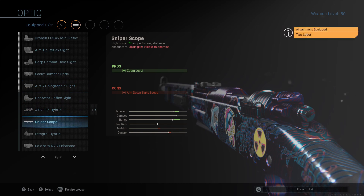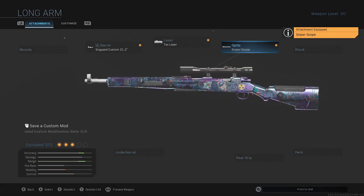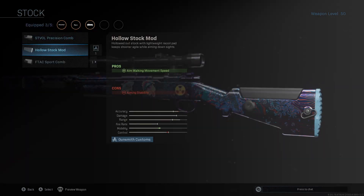For the optic, I run the base sniper scope — I just think it's easy, super fast ADS, and easier to focus on the enemy. For the stock, I run the Hollow Stock Mod for aim walking movement speed.